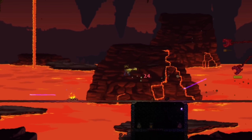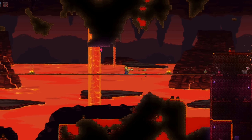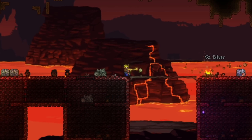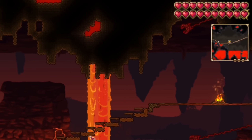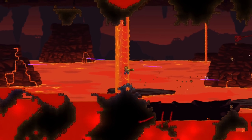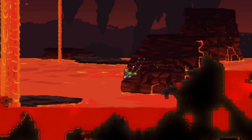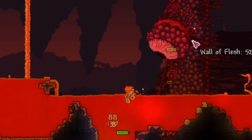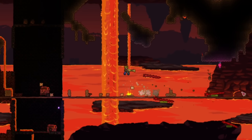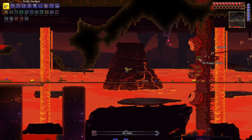I kept my distance in the Wall of Flesh fight, slowly raining damage from afar. My health was good — I was chilling the whole fight until I ran out of bridge platform. The platform is overrated anyway. We got so close to the edge that I just decided to redo the fight, and this time without the sand filling our platform, we were successful.